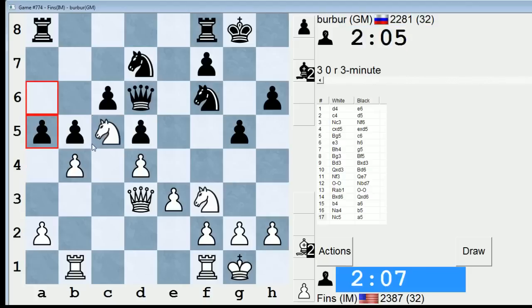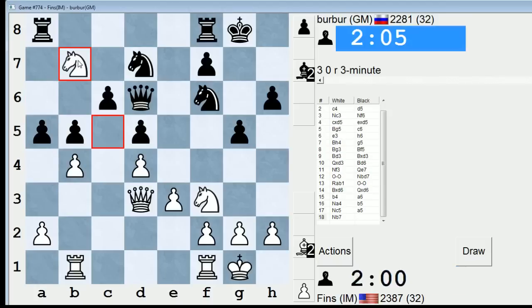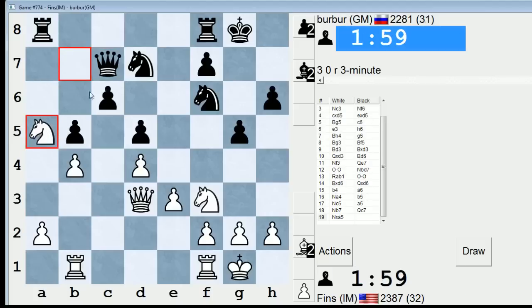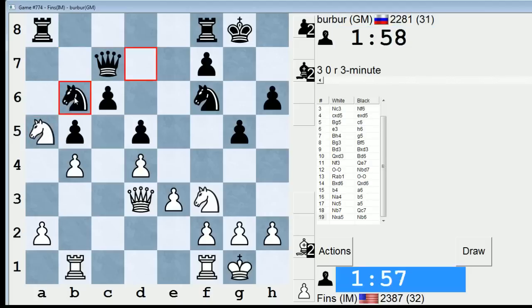And if he trades, I'll take with the b-pawn. I can go Nb7 and then take on a5. I think that checks out. That's kind of nice because once I take on a5, c6 is vulnerable. He'll probably play Nb6 to try to stuff my knight, but I have Ne5 here.